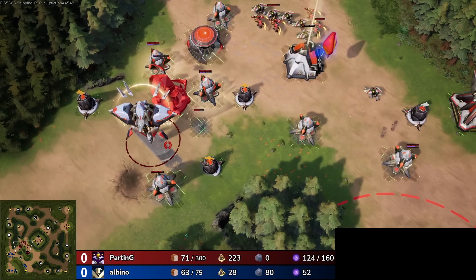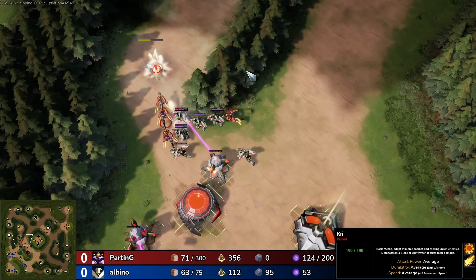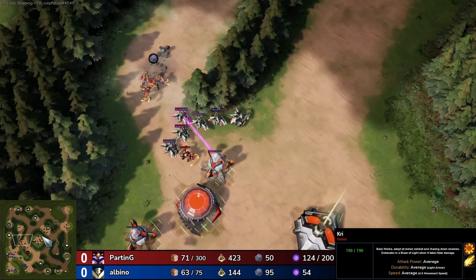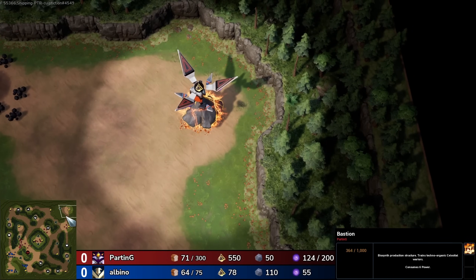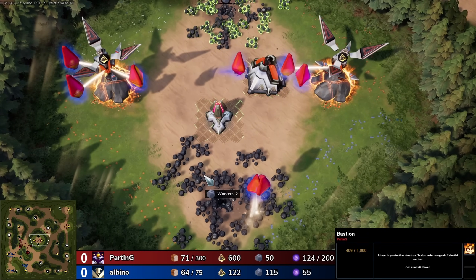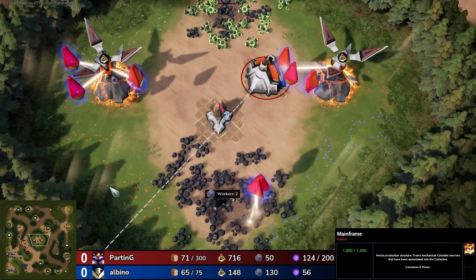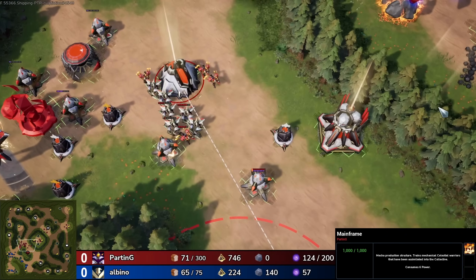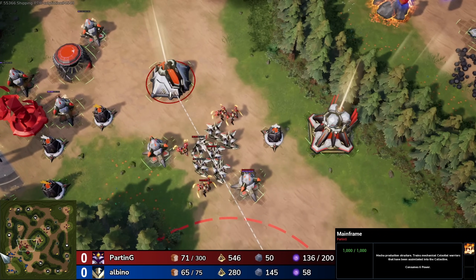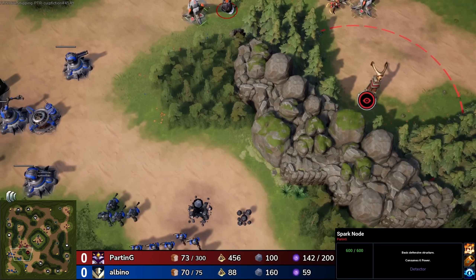You can see those two buildings there with a beam of light coming out of the top — that means they are designated as the primary buildings, and any unit that you make will come out of those buildings. It doesn't matter if you have a bunch of production structures in the middle of the map — all the units are going to come out of that single designated structure, which is cool because you can just designate a new one on the fly wherever it is on the map.